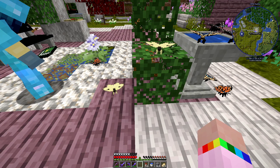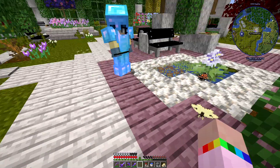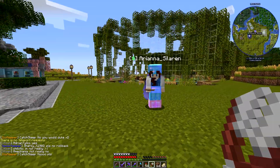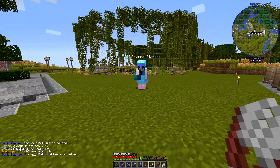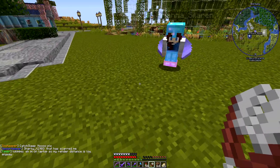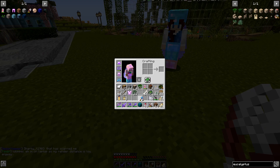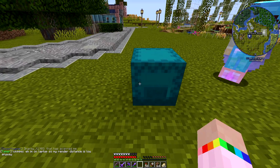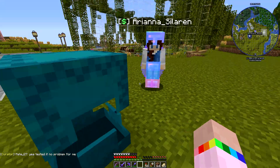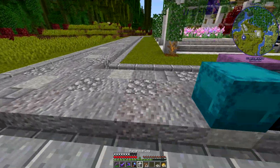It wasn't long after that that Ariana came to visit and she threw a shulker box at me. When I picked it up and looked in it, it was a shulker full of map art. I was flabbergasted, I just didn't know what to say. She took me over to her place to show me how it was supposed to look and the next clip is of me putting it together.